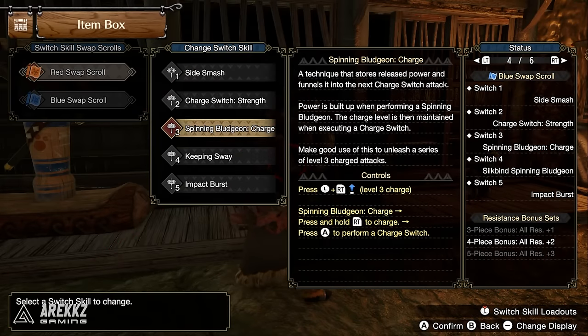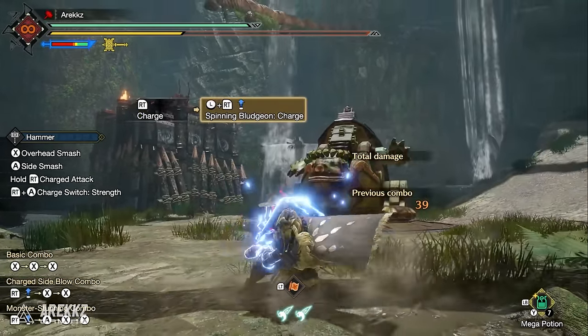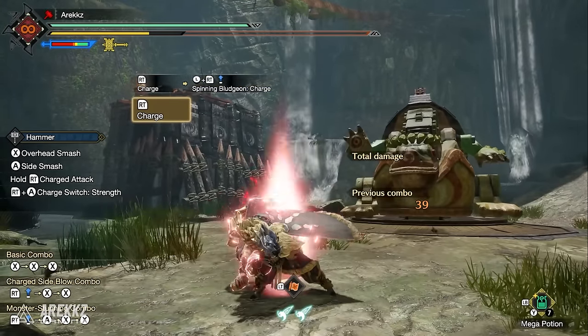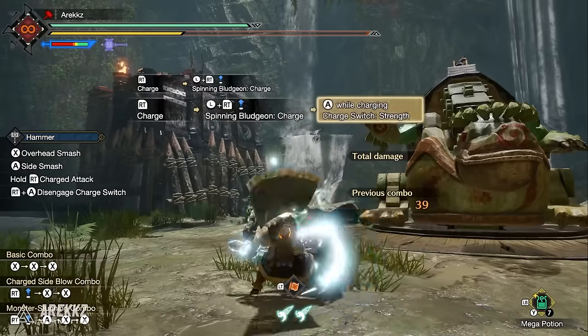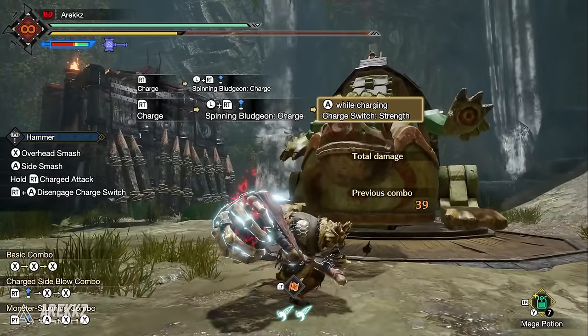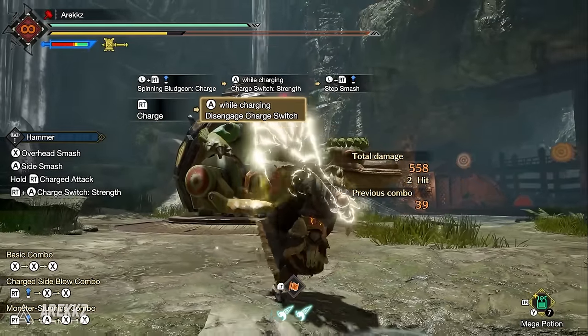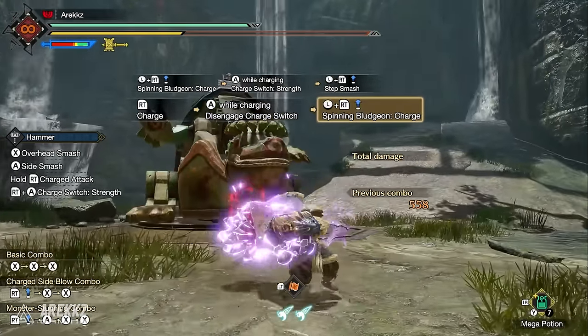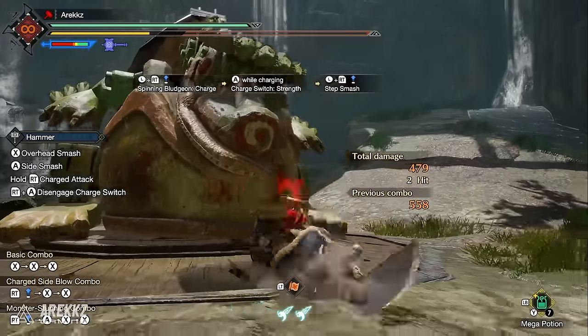For the Hammer, Spinning Bludgeon Charge stores and funnels power into the next charge switch attack. Power builds during the Spinning Bludgeon — a move often avoided for leaving you open — but holding right trigger continues the charge. From there you can unleash it, press A for a charge switch into a strong attack from the other stance, or switch back again for another spin. It adds great mobility and utility to the Spinning Bludgeon.